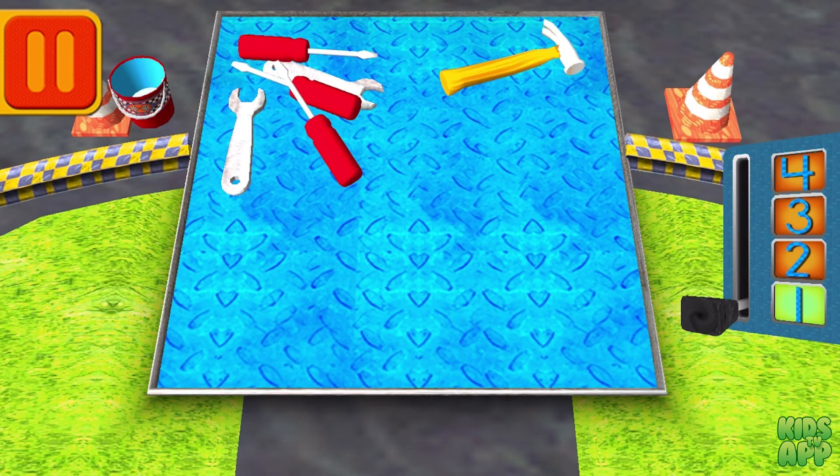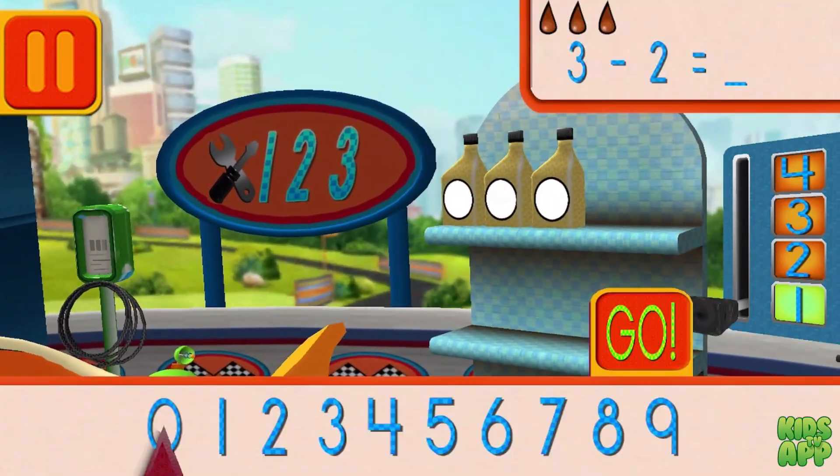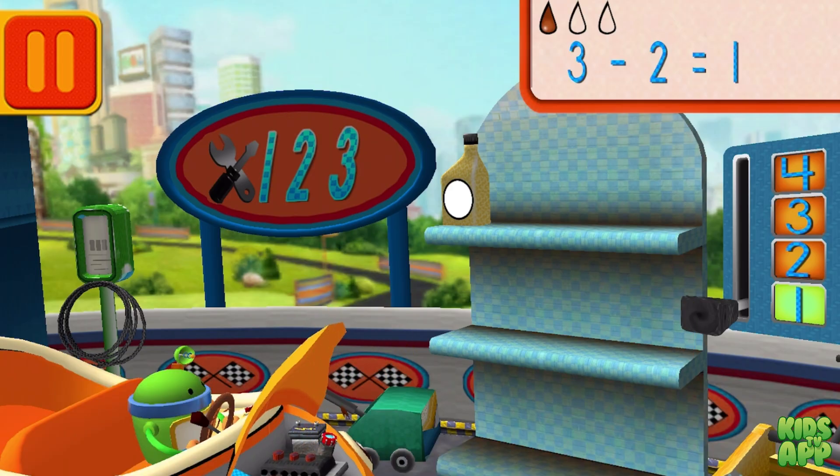Bud has a lot of tools! Tap on the group that has more tools! Good! Next! We had three cans of oil and used two! How many cans of oil do we have left? Drag the arrow to the total number of cans and press go! Good! Next!